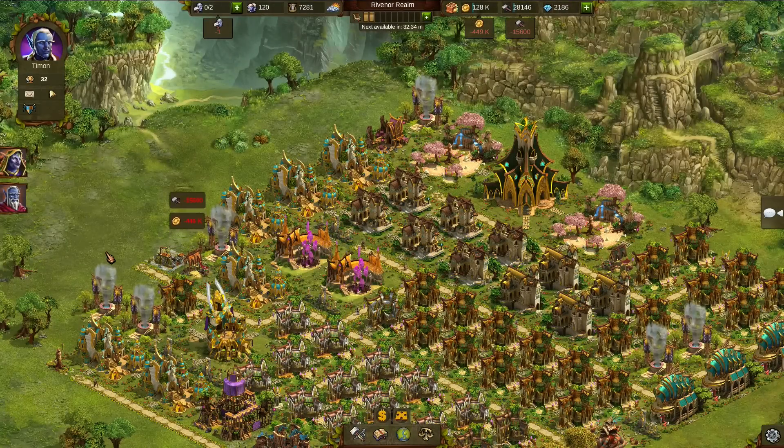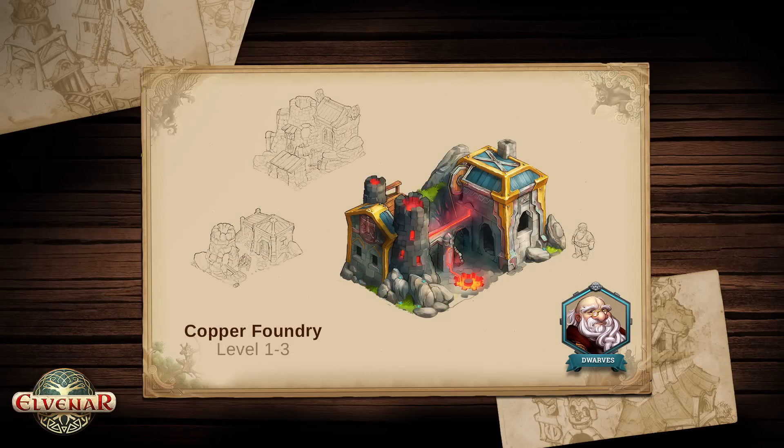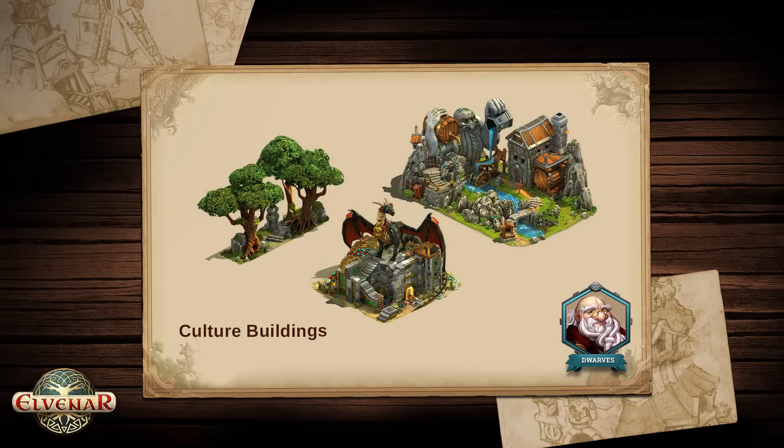At first, they are but a shade of their former selves. But once you set up the first small settlement and push your research further ahead, they will recover fast and help you invent plenty of new stuff for your own town.